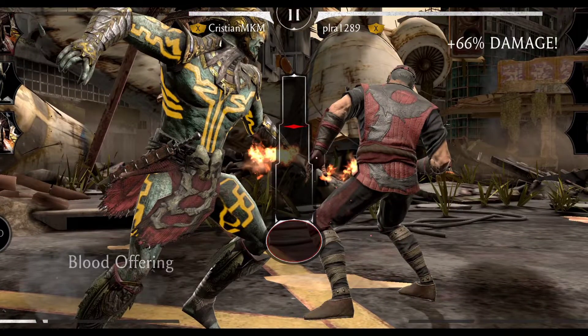MK11 Scorpion now just pushes the opponent back instead of knocking them to the ground. I'm not sure if it's a bug, but I believe it's a nerf to avoid his infinite basic combo attacks in the corner. I think they did this to prevent the infinite combo loop, just like they fixed MK11 Rain's infinite combo before.